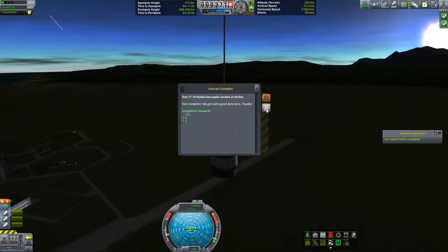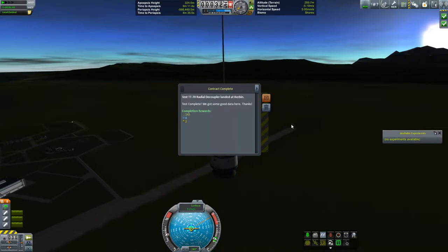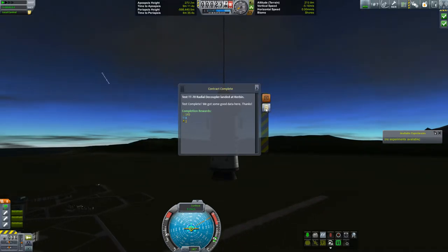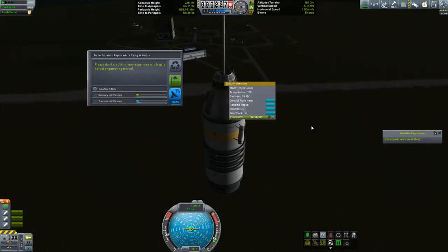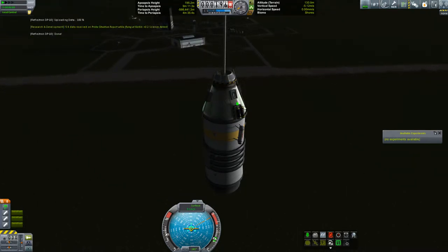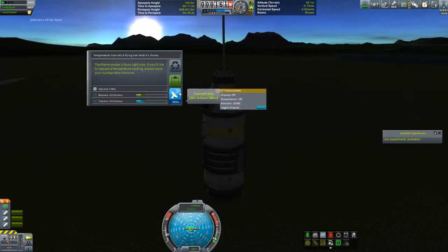What is that over there? Oh, it's some kind of tool tip that, for whatever reason, is showing up over in the sky over there. Well, alright. We got 34 science. I wonder if there's any other science we can get out of here. 0.2, 0.5 — that's worth it. And 0.6 — transmit.